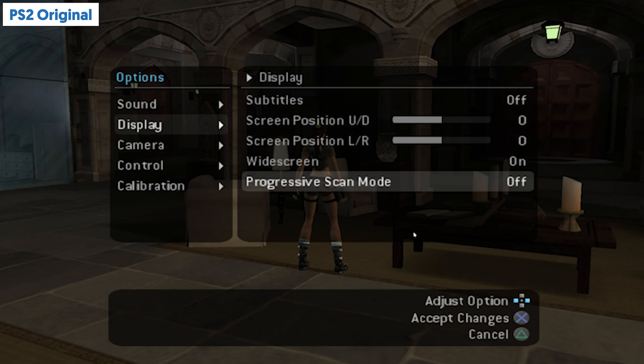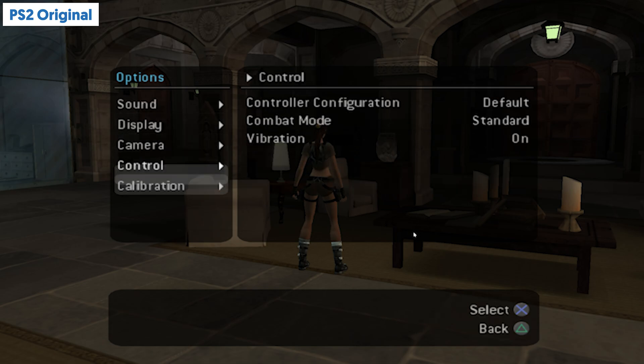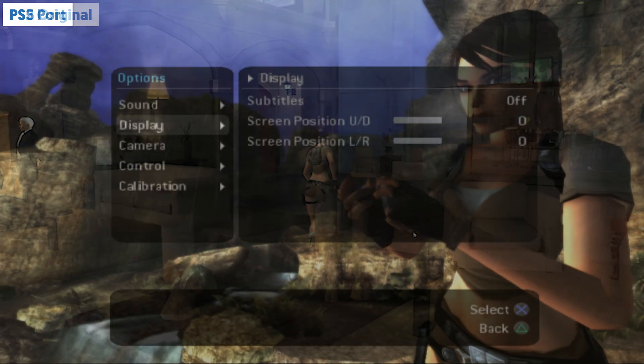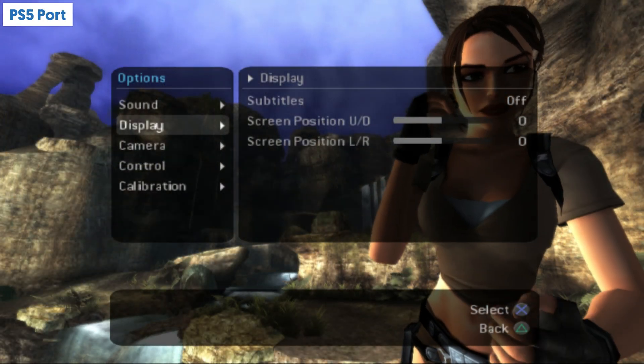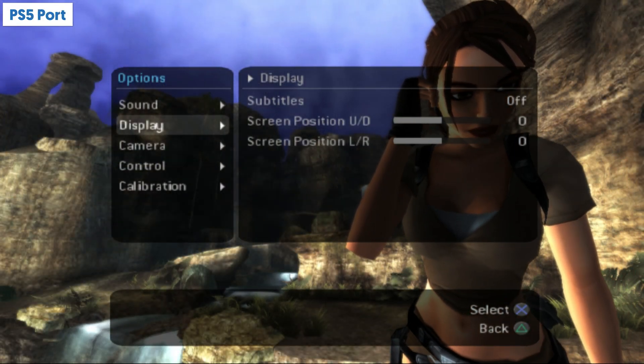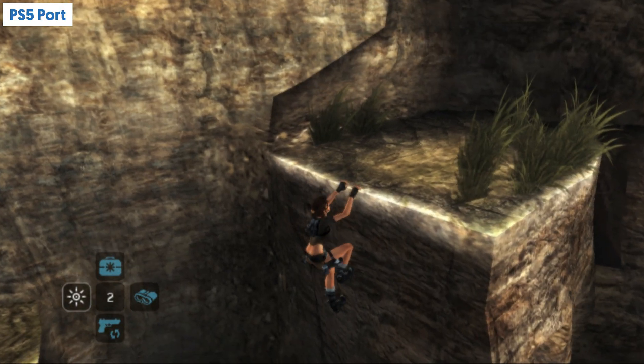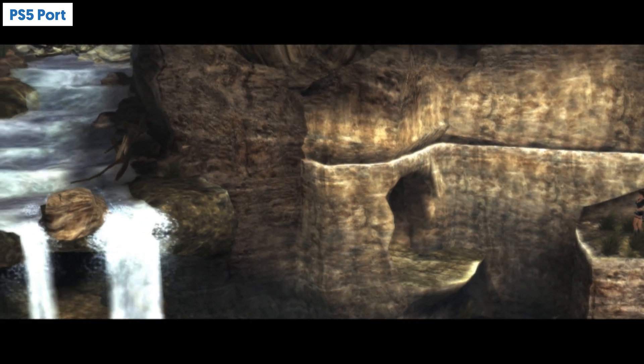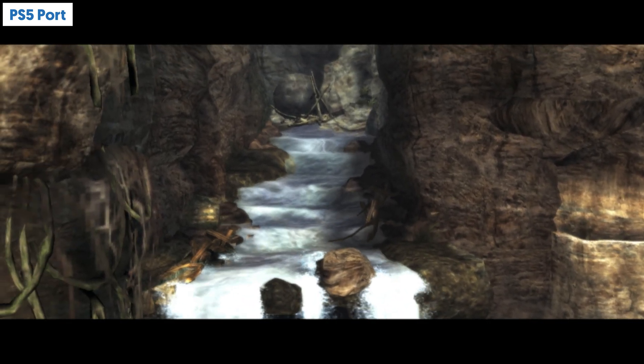Tomb Raider Legend actually has a widescreen setting in the original game, so that's why that game runs at 16x9 — they basically permanently enabled that and you can't actually turn it off in the settings, whereas you can in the original game. It seems like the cutscenes in this Tomb Raider game are also rendered at a widescreen format, so those also play quite nicely.